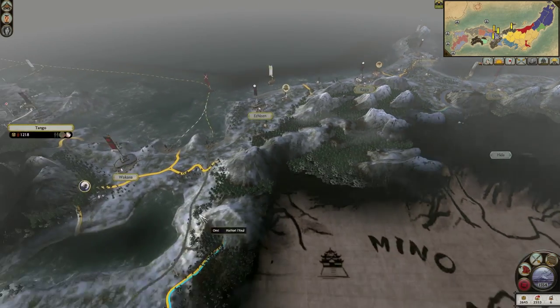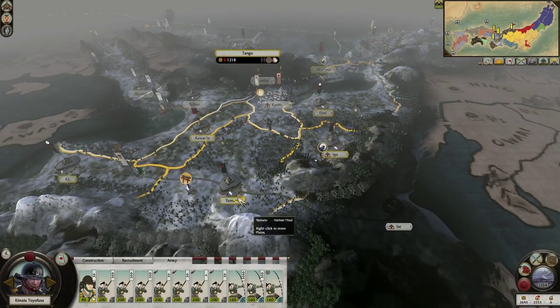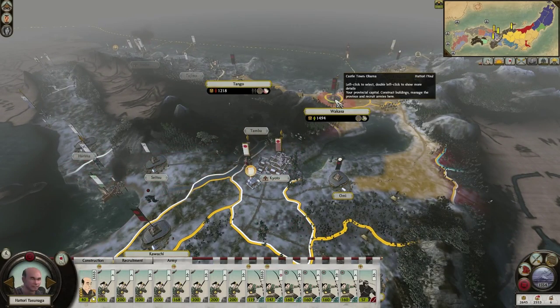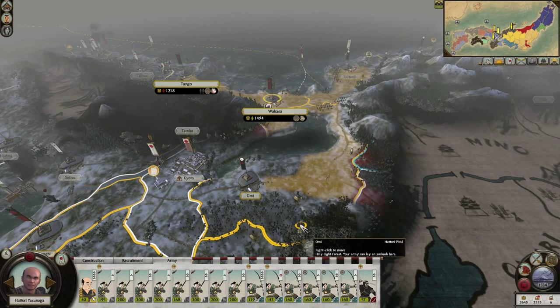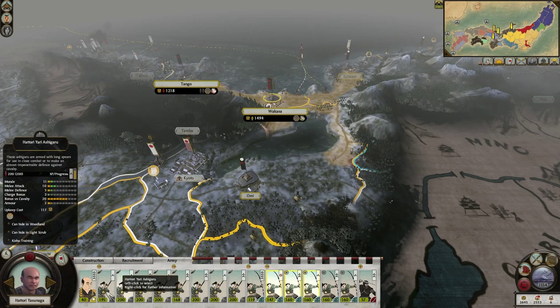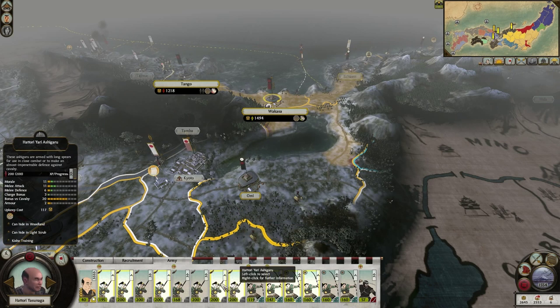We're going to start dividing our armies again, at least this one over here. So this is 3 archers, and I assume this also has 3 archers — this is 4 archers, right? We already made an archer, didn't we? So we're going to send over these 3 archers, and we'll send the slightly less experienced ones.